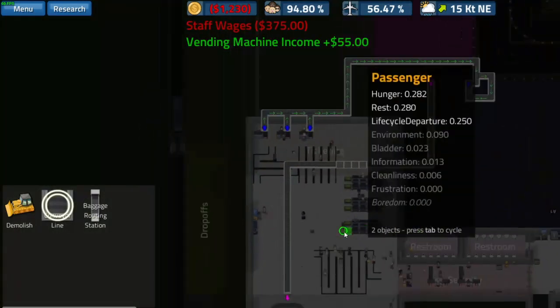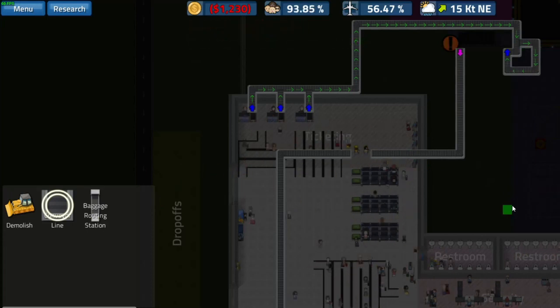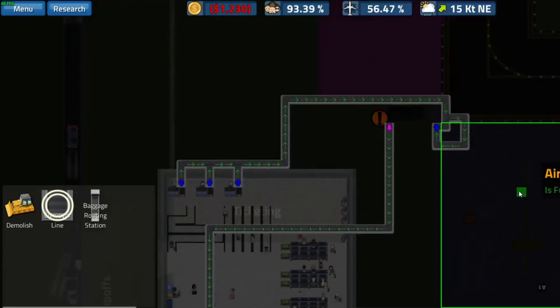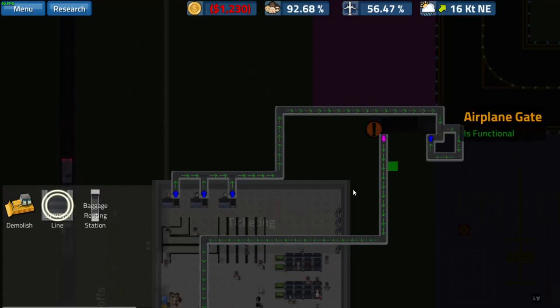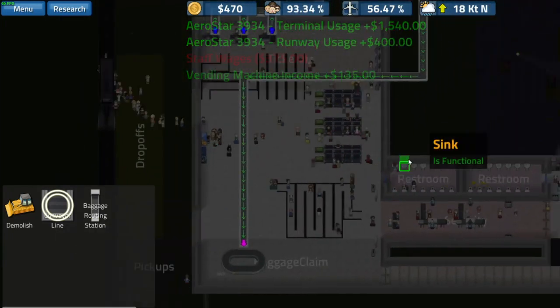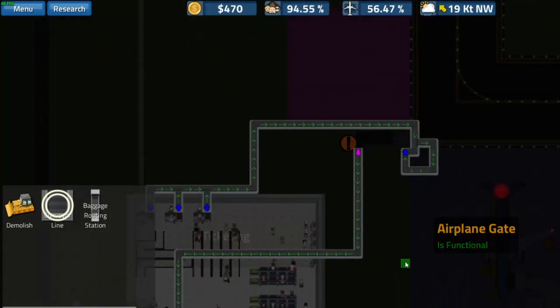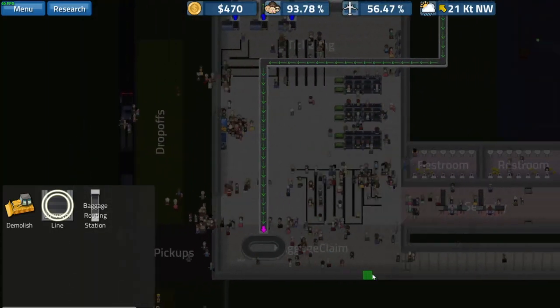Our guys are throwing in the utility conveyor right here. Hopefully that will fix the situation and get things going. The conveyor looks like it's actually going to work. Holy hell, we have a lot of people.